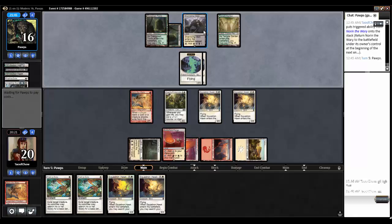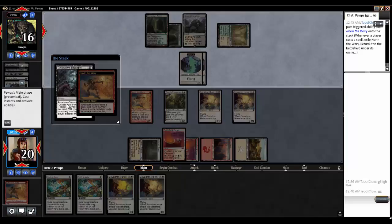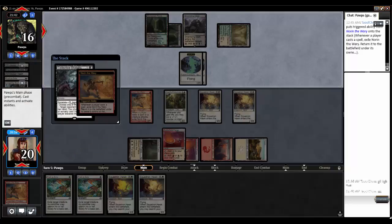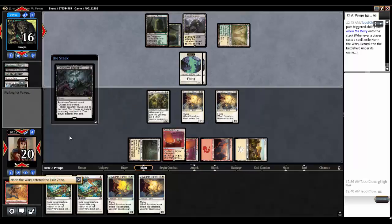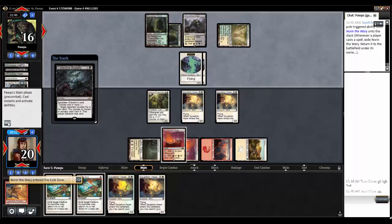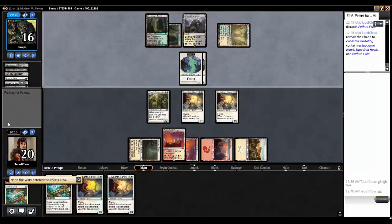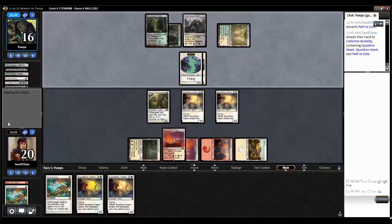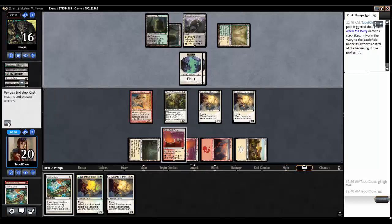Same thing with Shambling Vent — that's going to hurt him. Opponent plays Collective Brutality. He reveals his hand: you choose an instant or sorcery, that player discards it. He's going to get rid of one of my Paths — sure. And go.